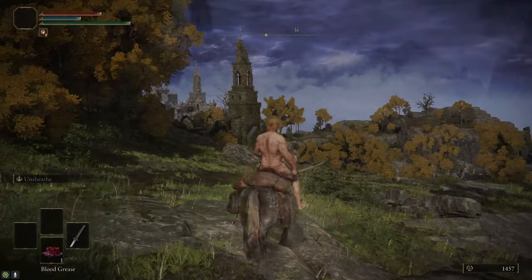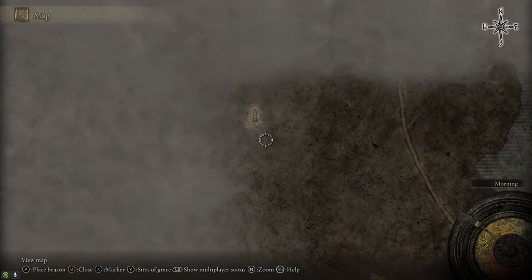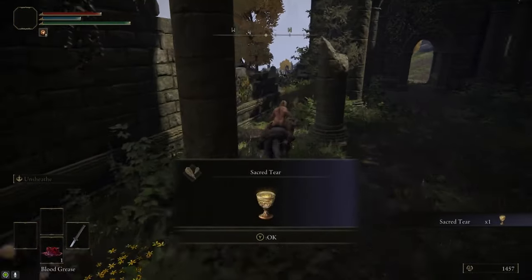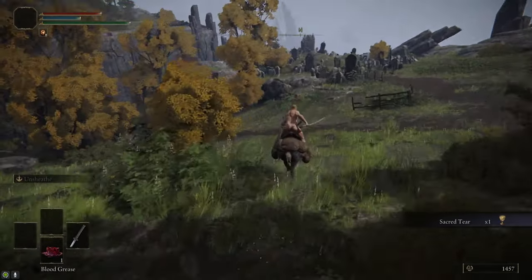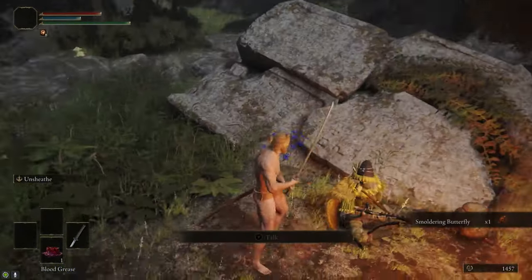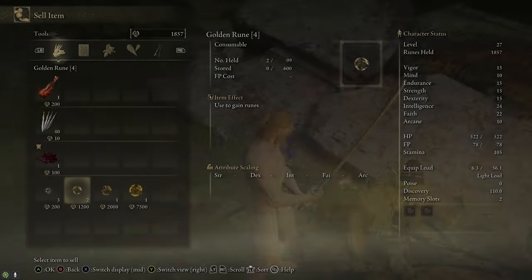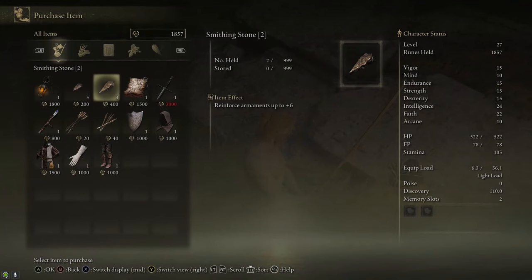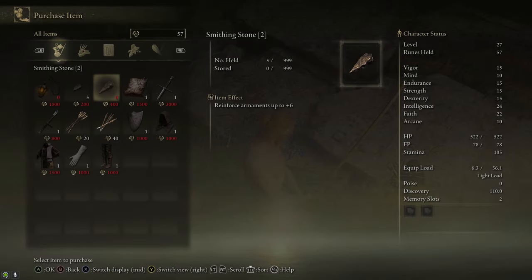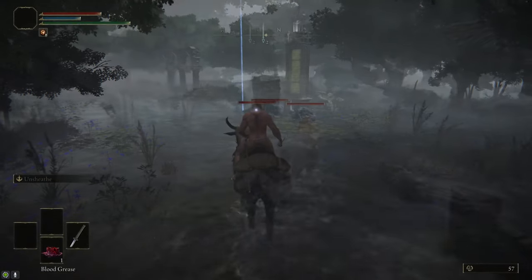Grab the Lake-Facing Cliffs Site of Grace. We're going to head to the west and follow the path into Liurnia that'll take us up to a merchant and then the map. While we're here by the Lake-Facing Cliffs, we're going to stop by the Church of Irith and grab another Sacred Tear to upgrade our flasks. Then just head to the west and follow the path down through the soldier camp. At the base of that hill there's a Site of Grace and a merchant next to it. From him, we're going to buy a lantern and three Smithing Stone Twos — the lantern is 1800 and the Smithing Stone Twos are 400 each, so you're going to need a total of 3000 runes for this. Directly to the north of us is the map, so we're going to go grab that.